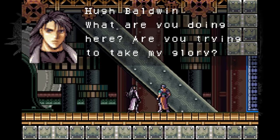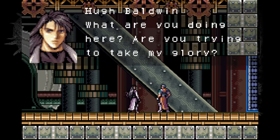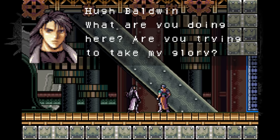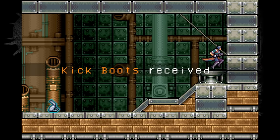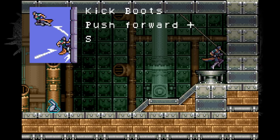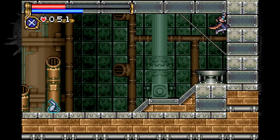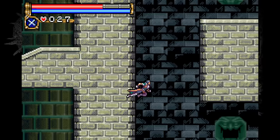Our friend Hugh isn't too happy about us killing the Iron Golem. The reward is the kick boots, which let me wall jump. They don't make the entire castle accessible, but they let you reach spots just barely out of reach, and they're what I need to access the next area: the Eternal Corridor.